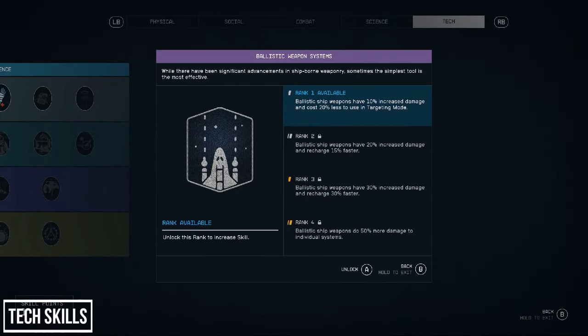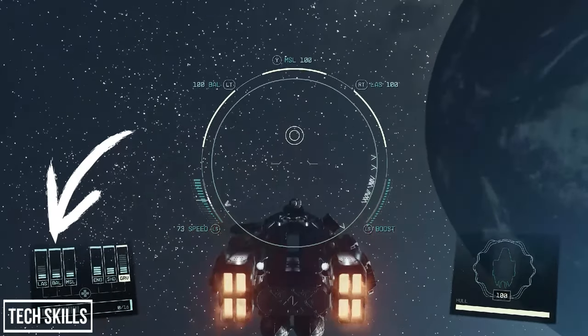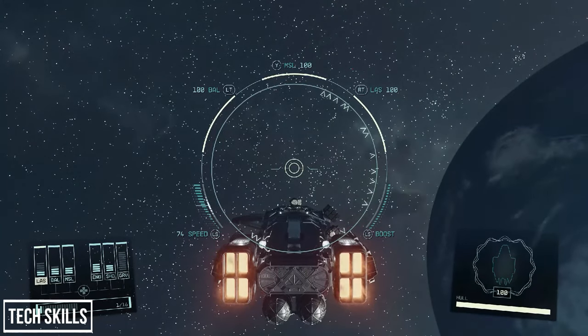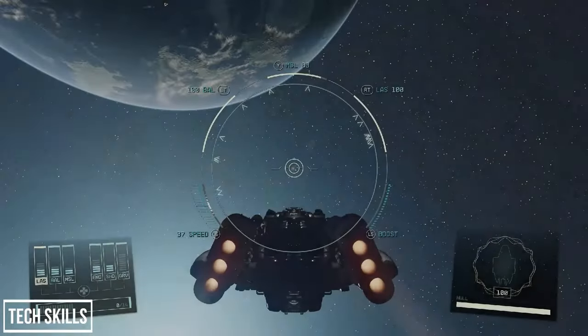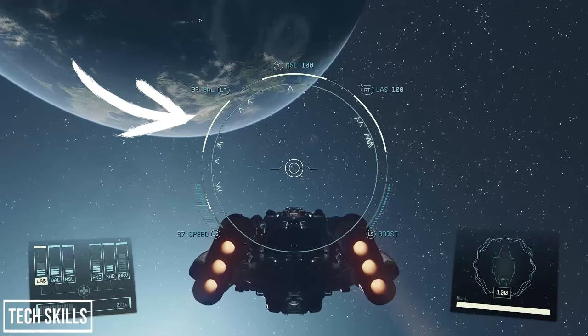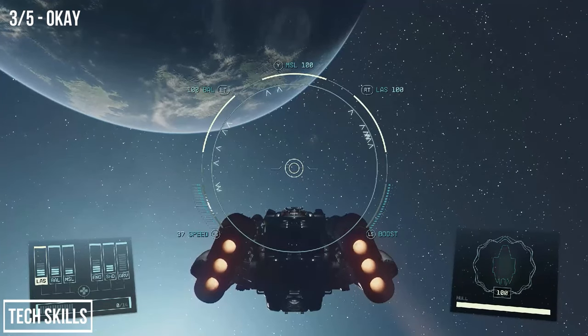Our final tree is the Tech tree, and the base row may contain the best selection of perks yet. The first is Ballistic Weapon Systems — your ships have a few different weapon classes: ballistic, laser, missile, particle, and electromagnetic. This is a useful skill as it's the only ship combat skill available from the beginning. However, to make use of it straight away you'll need to either get a new ship or change the Frontier's configuration, as the Frontier's primary weapon type is set as lasers. Overall a middle-of-the-road skill — useful but not a game changer.